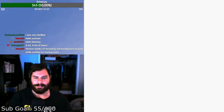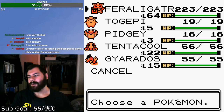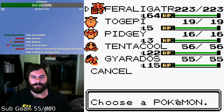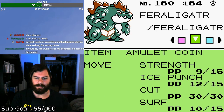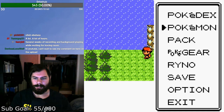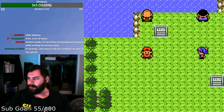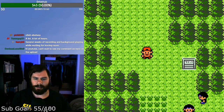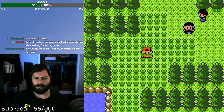Starting Pokemon Gold version for the next part of our Crystal let's play. I had to play all the way through the game here in Gold, ended up with Feraligatr. I saved here at Lake of Rage and we're going to go to Route 43. I'll also note a couple version differences, including no area name notification at the bottom of the screen when you reach a new area.